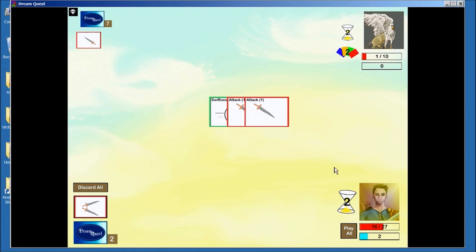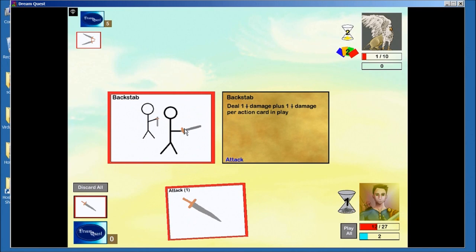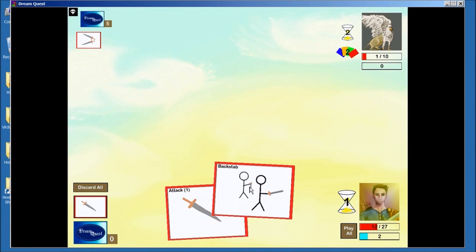So Backstab is kind of a key component to the Thief combo — kind of a weaker component, an early game component. It deals 1 plus 1 per action card. So I kind of want to get a lot of action cards in play and then play Backstab. But right now I'm only drawing 2 cards a turn, so it's kind of hard to get that going.